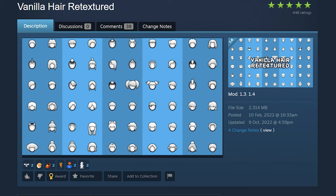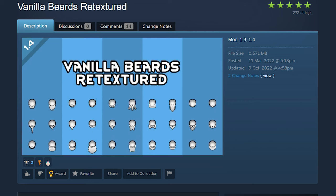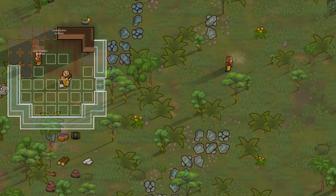For hair, Vanilla Hair Retextured gives a nice vanilla look. And Vanilla Hairs Retextured — yes, there are two different mods — for haircuts that are as shiny as a newly washed car. And we can't forget beards: Vanilla Beards Retextured.